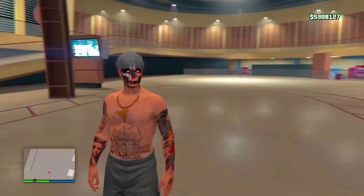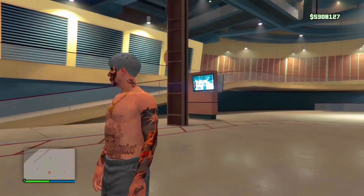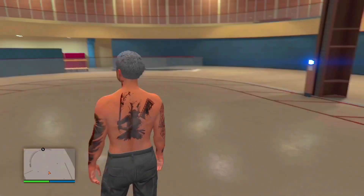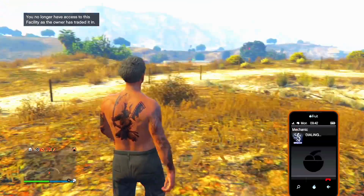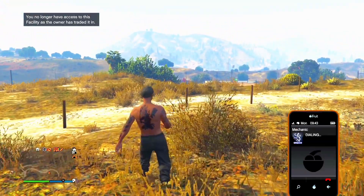You should be put into the facility now. Just wait a couple seconds and you'll get kicked out of that as well. Once you get kicked out of the facility, on the top left it should say you no longer have access to the facility. Go ahead and call your mechanic now.